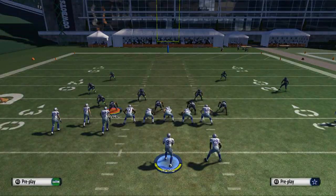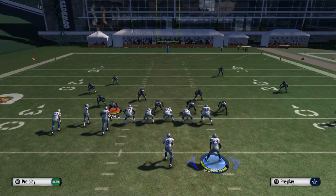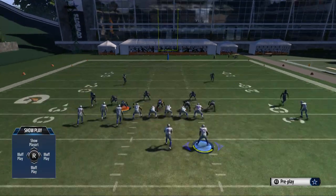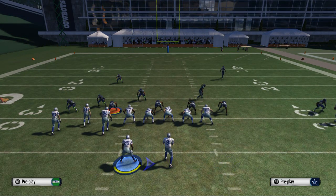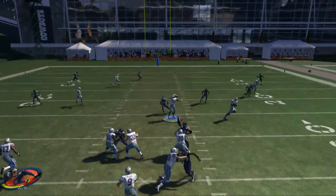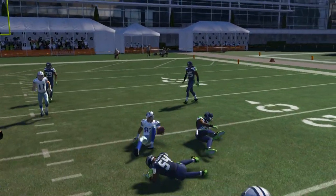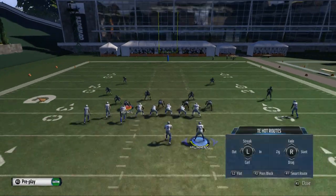A couple of different things you want to look for — first and foremost, you want to look where the safeties are going. If the safeties are coming down, that is a quick instant tell that they may be in a hook zone. For example, if they're running a cover three buzz, you'll see that the safety is going to come down. By glancing deep to the corners and to the safeties, I can see where their roll is. Here I look left, then look back to the right, and I see that the safety rolls down the middle, so the slant route might not be an option. What I want to do is throw in behind it.